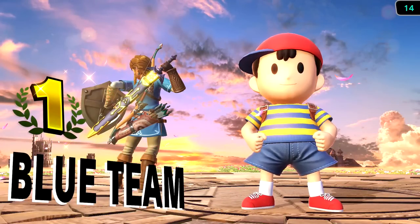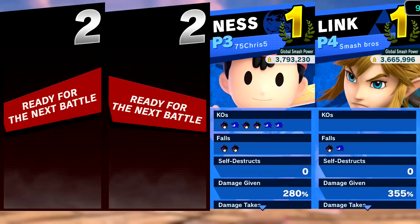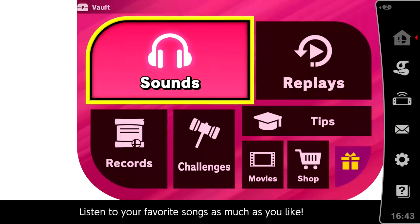I wish there was a dedicated pickup button. If you know of one in this game, let me know, because I feel like it's really frustrating that I was standing on top of an item, pressed the button to pick it up, and nothing happened — Sonic just attacked instead. So there we go — that's our checkout of Sonic. I had an overall good time. He's definitely a fun character, but not an easy character.